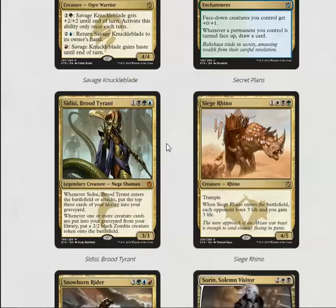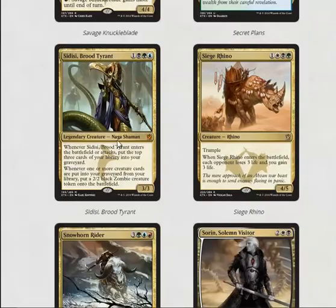Sidisi, Blood Tyrant is okay — it's very good if you have a lot of delve things to make the most of it. This is the card that makes me want to build the delve deck. It's a mythic but getting free 2/2s is good. Siege Rhino is very strong: not only is it four power, five toughness, on-curve at four mana, it also has trample and drains life for three. Very strong card.